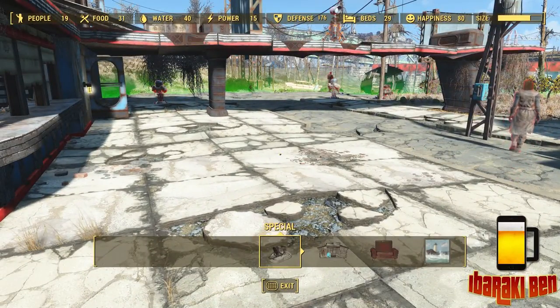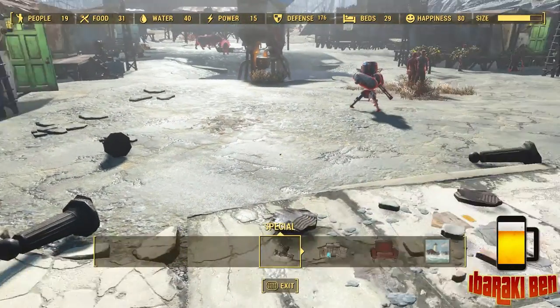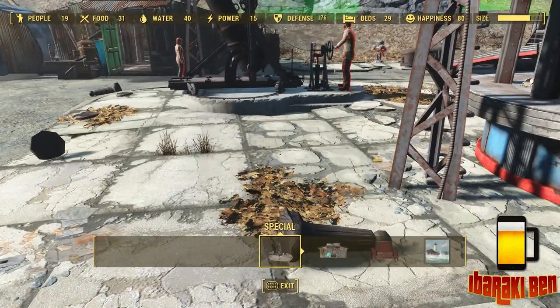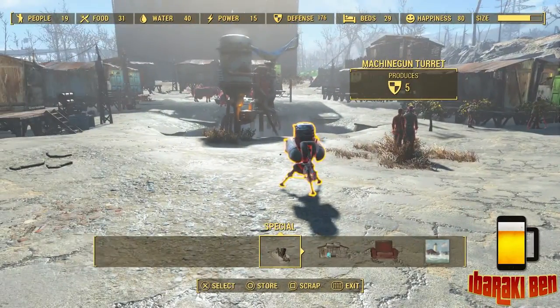And there we go. As you can see at the top right, I've managed to gain about a quarter of the size menu back just by dismantling weapons. Now this system only works with weapons. You cannot do it with armor or any other parts — it won't accept it.